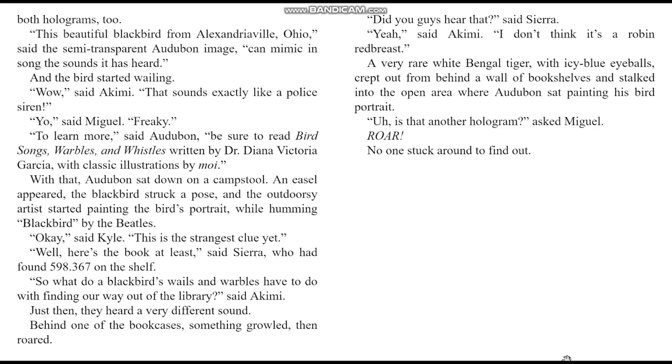A blackbird with a yellow beak fell into the open area and roosted on a tree branch — the bird and tree were both holograms too. 'This beautiful black bird from Alexandriaville, Ohio can mimic in song the sounds it has heard,' said the semi-transparent Audubon image. The bird started wailing. Wow, said Akimi — that sounds exactly like a police siren. Freaky, said Miguel. To learn more, said Audubon, be sure to read 'Bird Songs, Warbles, and Whistles' written by Dr. Diana Victoria Garcia with classic illustrations by moi.